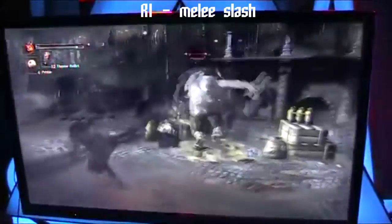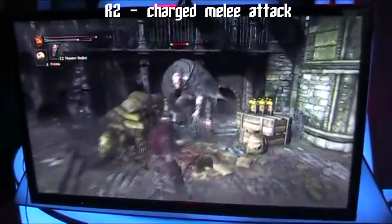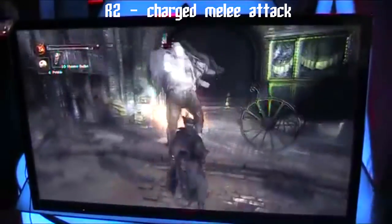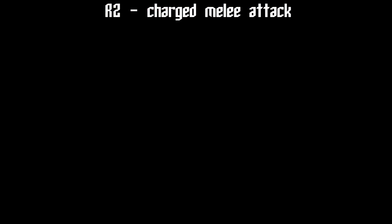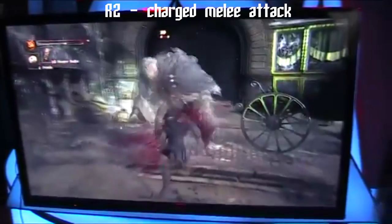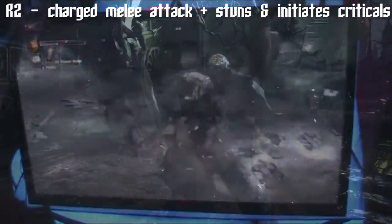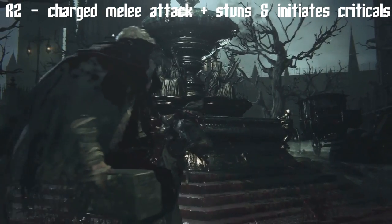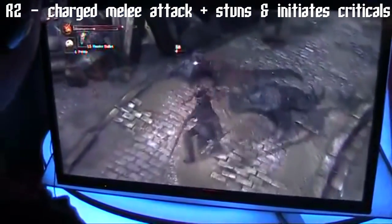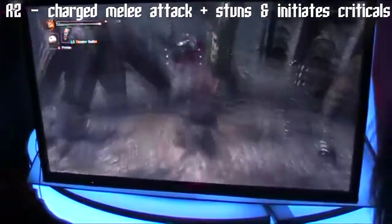R1 with a melee weapon performs a simple series of slashes, just like you're used to. R2 is still a slow, strong attack, but it's a little different this time around. By holding down R2, you can charge the attack, presumably performing more damage the longer you charge it. According to a few sites, this charge-up attack can also be used to stun enemies, much like the gun, putting them into a repostable animation where you can perform a critical attack. It also depends on your positioning — a few sites were saying that if you do the charge-up attack behind an enemy, it could initiate a critical.